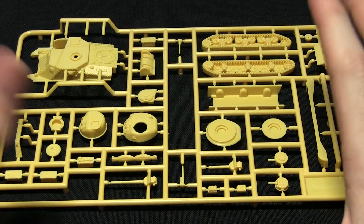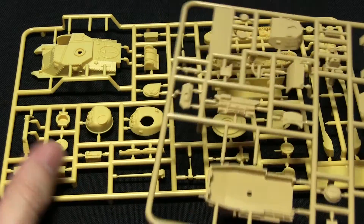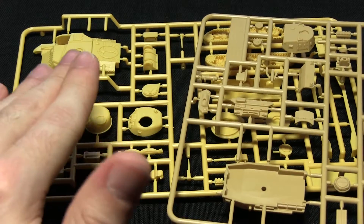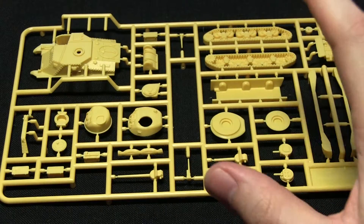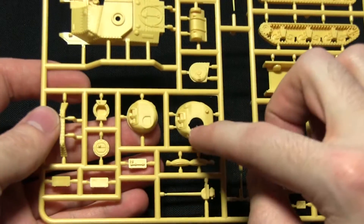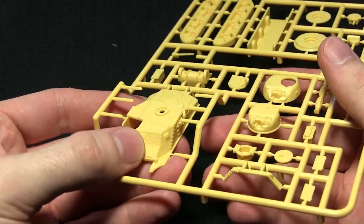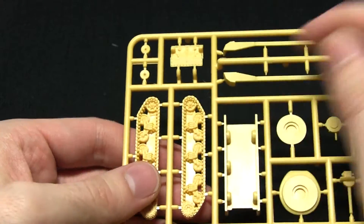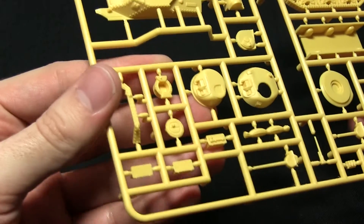Here we have the first of the British tanks — the Grant. One thing you'll notice straight away is it's a slightly different colour from the German tanks, which means you can assemble these without painting them and still identify them easily on the battlefield. The sprue contains a few different turret options. The main hull itself is a single piece with some nice riveting detail on the sides, and the tracks are also a single piece, so you don't have to worry about fiddly track sections. Overall a very nice kit with good attention to detail.